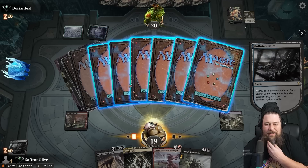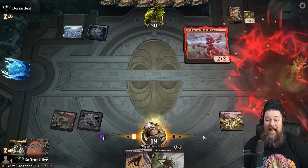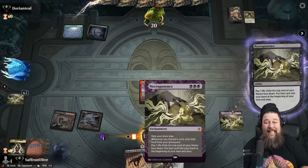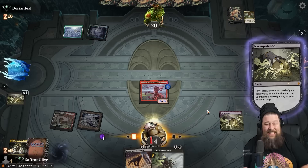We take a Swamp. Dark Ritual to get Layla out, and now we get to have some fun. This is the main synergy: Necro, exile the card, grow the Layla. Necro, exile the card, grow the Layla. We can do this to get Layla to 20 power — we go literally all the way. This is the dream. This is exactly why we built the deck.